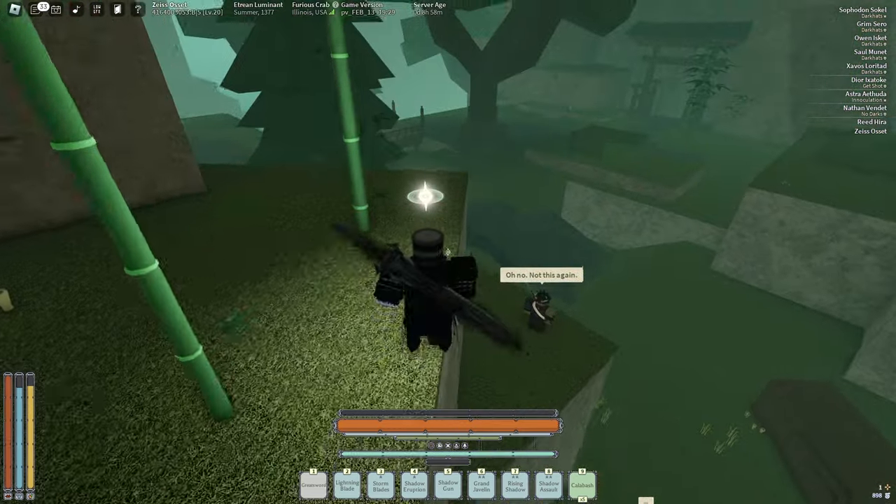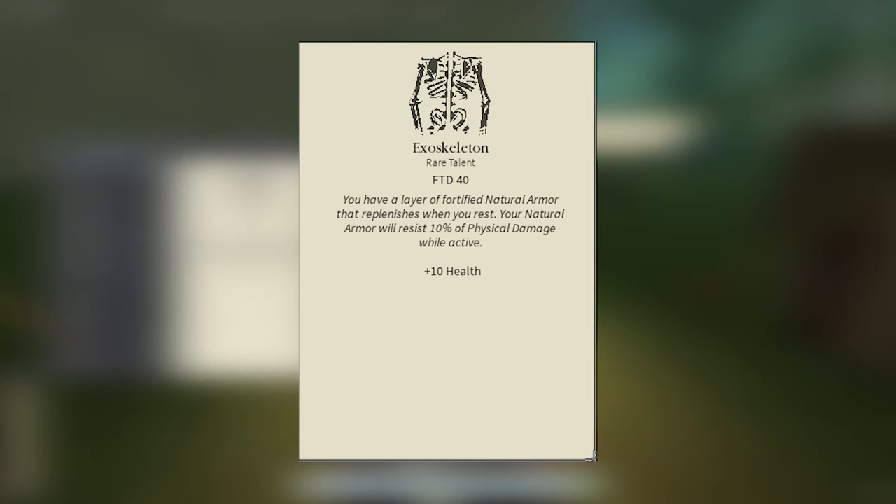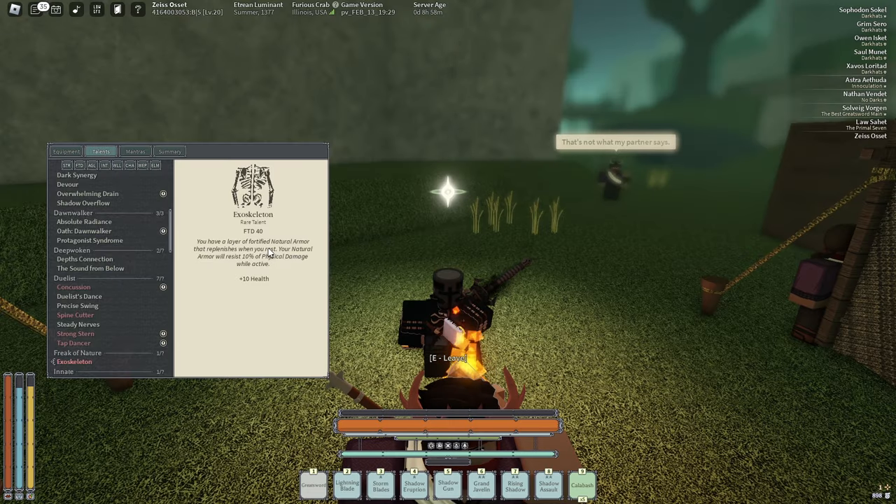The first talent you want to have is Exoskeleton. This requires 40 Fortitude. You gotta make sure you get this talent because it basically makes you take 10 less physical damage — so basically M1s and stuff like that.